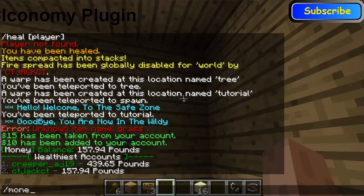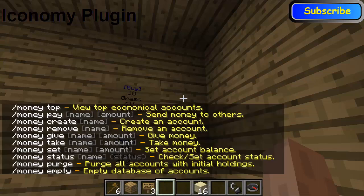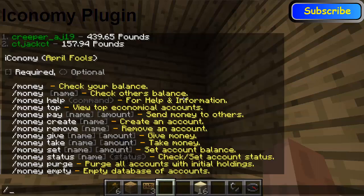If we type in 'money help', this will give you all the commands for your money. So you can do 'money pay' to pay people, you can create an account — that's what I'll be doing for TheLegendInHell because I accidentally deleted his. You can give money, you can take money if they owe you it, and you can empty all the database.